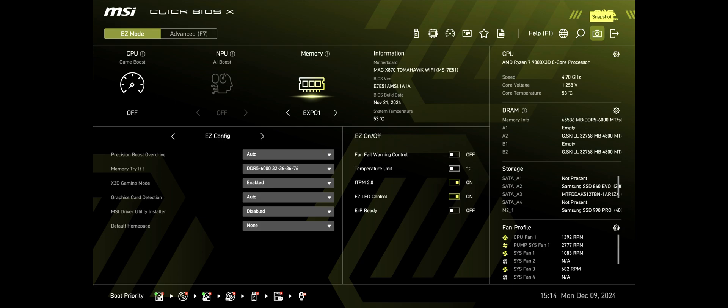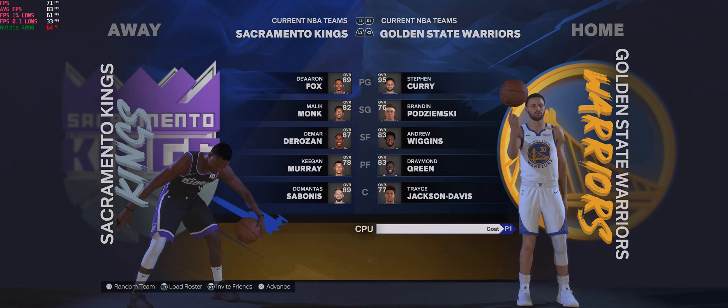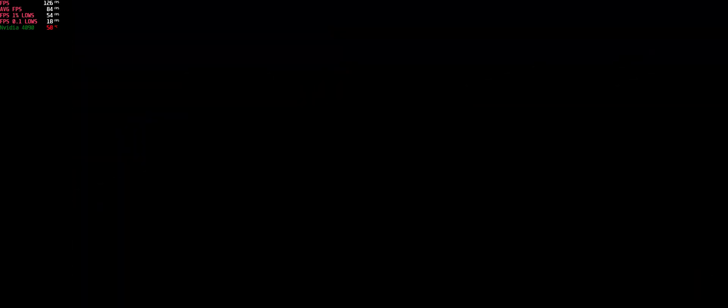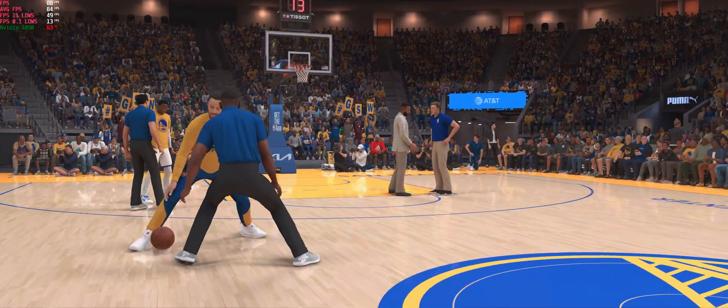I tested all the games that had problems, especially NBA 2K25, which I had a lot of problems with. It wasn't so much stuttering as it was lagging — it felt like I was playing at 10 frames per second even though it said 98 or 110 FPS. From the point I unchecked those two options in the BIOS, everything just works. I've tried it extensively over the last day and a half, including some VR games, and everything is now working fine.